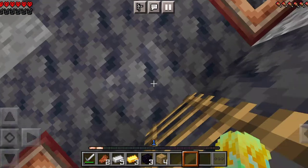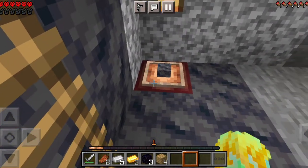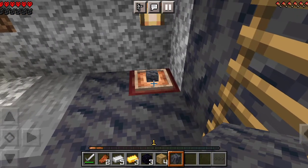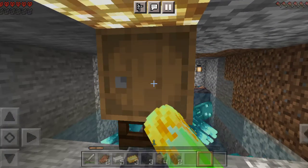What the hell is this? I think it's called small basalt. You can find this block in the Nether, in case you didn't know guys. And what is this - a barrel?